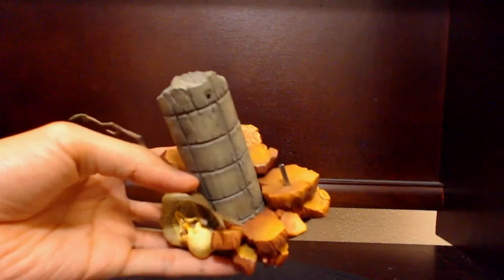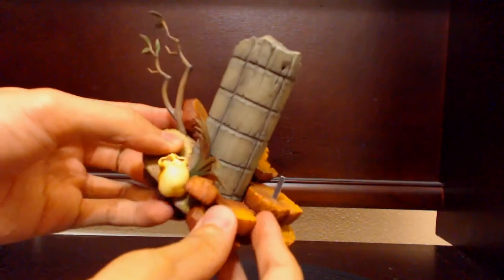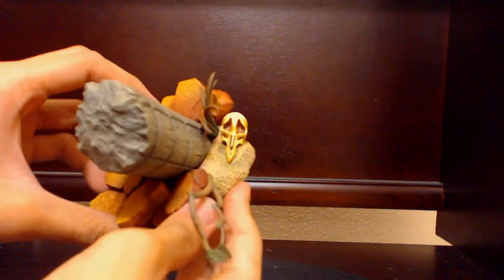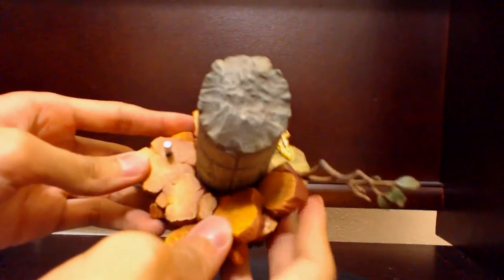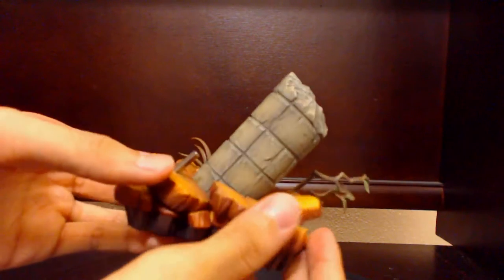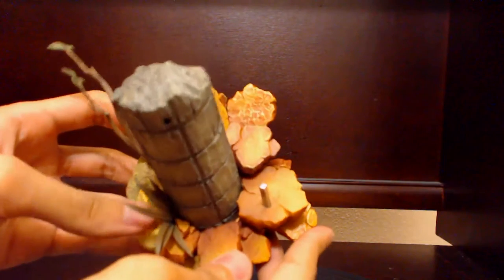First off is the base, actually pretty elaborate compared to those simple plain bases. There's some foliage and raised earth that surrounds the pillar, almost as if a battle pushed it over and the earth is erupting from being disturbed. I have to note the color is actually pretty vibrant even though it has a barren desert landscape feel. The pillar in the middle gives it a little weight, which is really nice considering the amount of stuff that's gonna go on it.